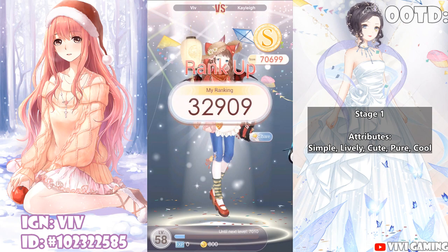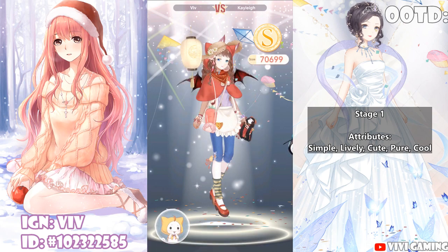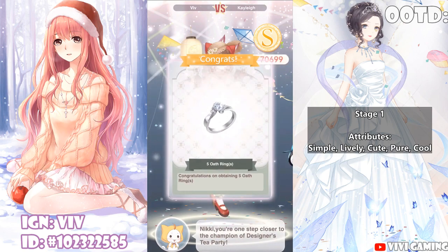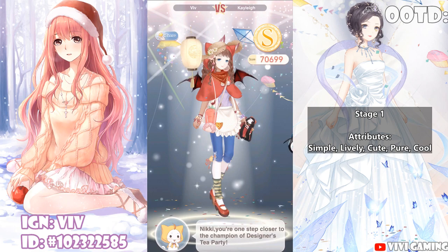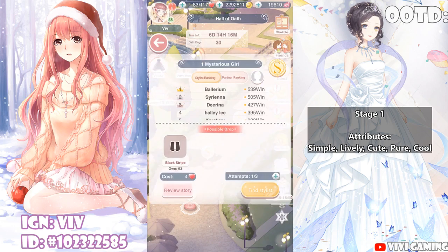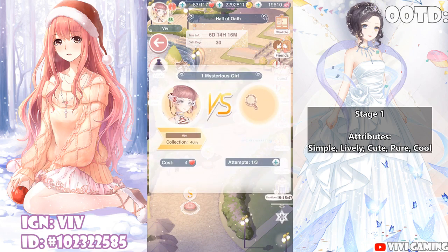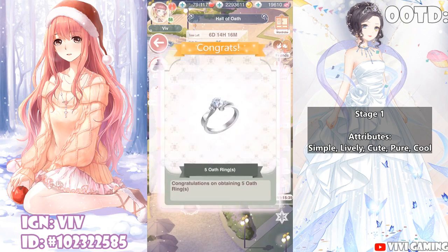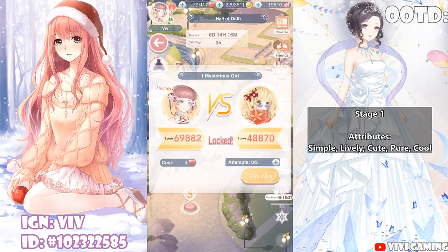The skills are all randomized in arena style. The rank doesn't really matter. I got 5 Oath Rings for winning! I'm going to use all my free attempts here. Since you get 3 free attempts per stage, I'll just choose an opponent and tap Done 1 — and that's another 5 Oath Rings.